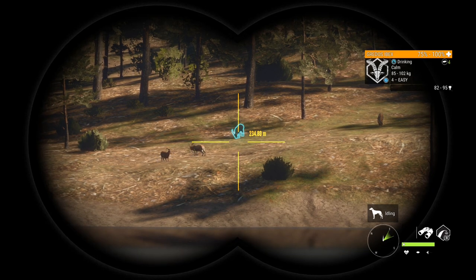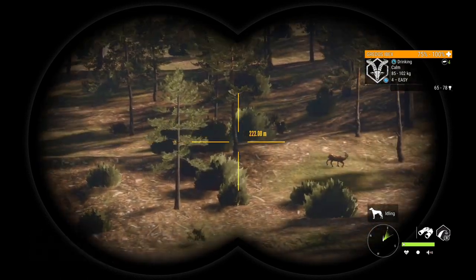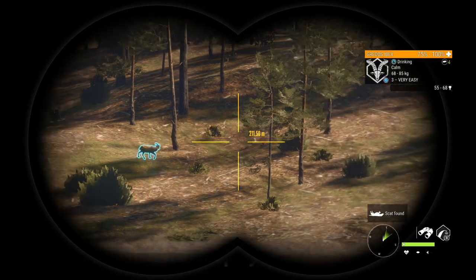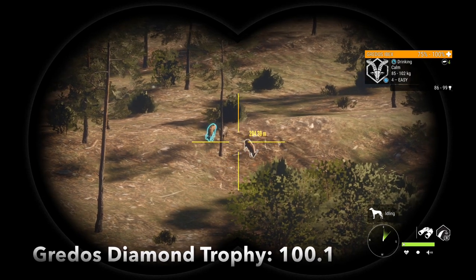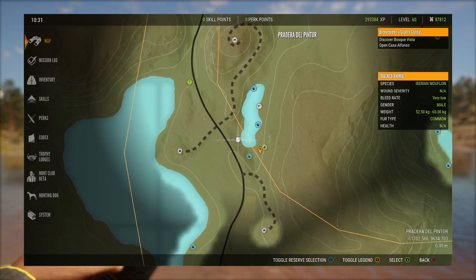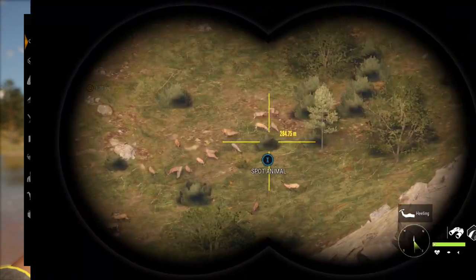We're going to start with the Greedos. They can go diamond, and often do, at level four, so you really have to pay attention to their trophy rating. They go diamond at 100.1, so if 100.1 falls into their trophy range, that is a diamond potential Greedos — those are the ones you want to kill first. This has been the best lake for Greedos on the entire map.